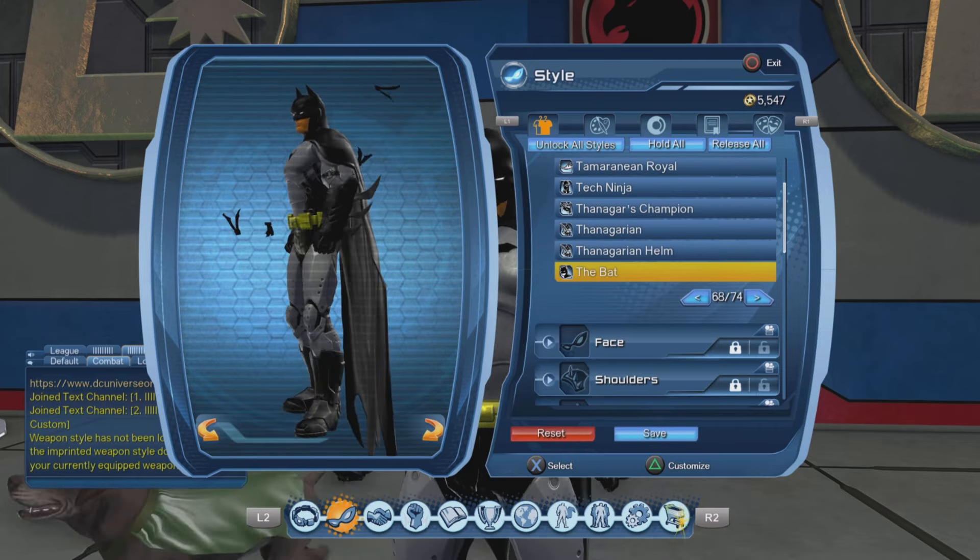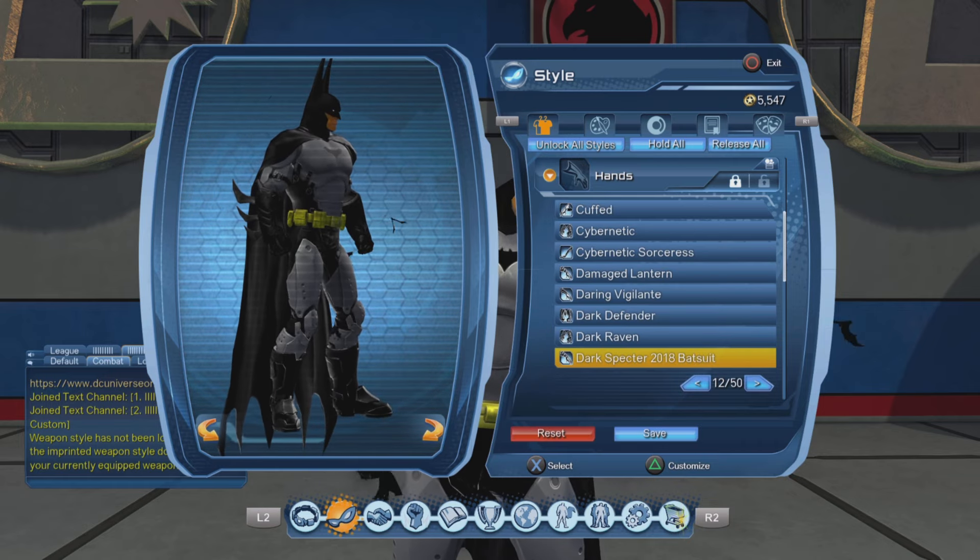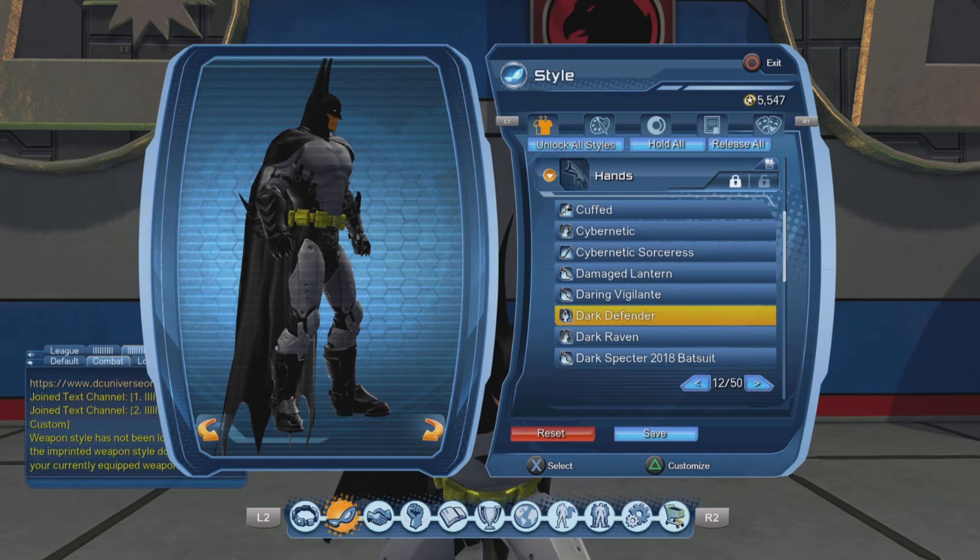For the back piece, the Knight of Vengeance — it kind of covers the shoulders like the Arkham Batman cape does, and it does give us a long Batman cape. For the chest piece, also the Knight of Vengeance. Although it does give us a pretty small Batman emblem if we use, let's say, the Rebirth Batman emblem. An alternative would be the Future Crusader style, which gives us a bigger Batman emblem.